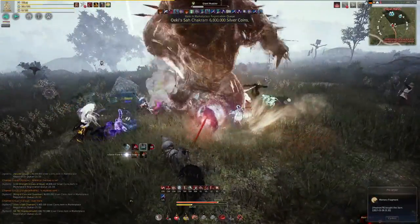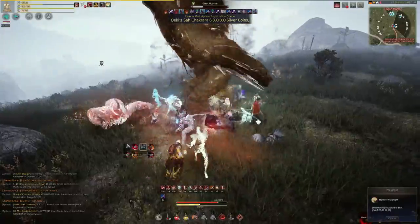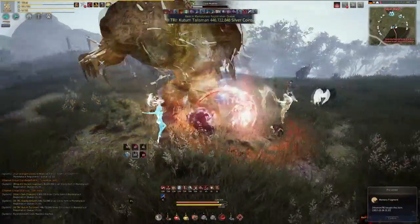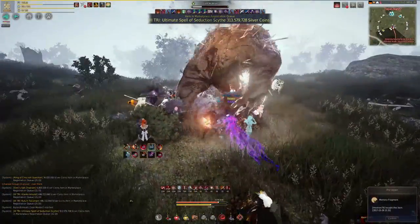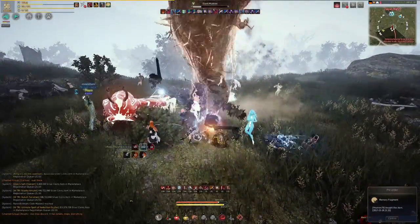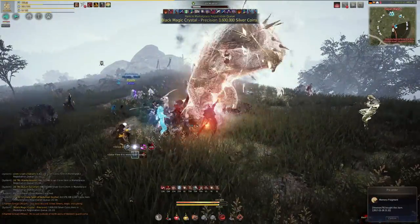His other abilities include spawning multiple adds — mini Mudsters that don't really do much damage and just get AoE'd down by everyone. Sometimes he'll also burrow underground and charge towards a player, then pop up in front of them. Just move out of his path and you'll be fine. That's really all you need to know about Mudster — just avoid his chicken dance spikes of death.